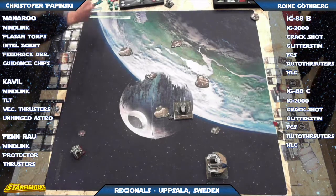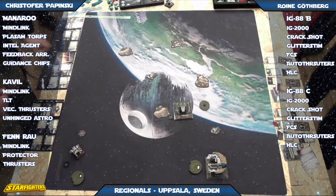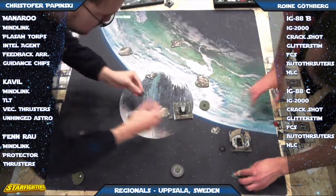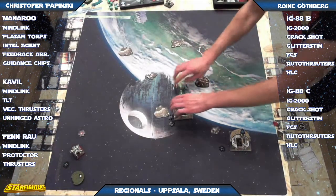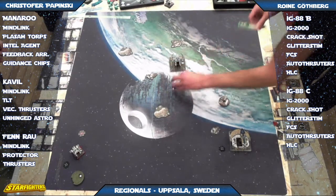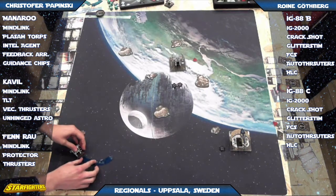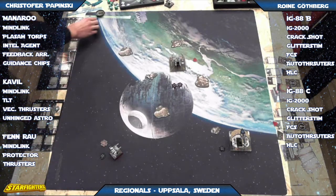They're trying to swing Finrao around to get him back into the fight, chasing down that IG-88. Manoroo is just going to turn in. That IG did a K-turn. He's got one hull left — really, the only option for the IG at this point is to save for points and let the time run out. But I have a good feeling there's a lot of time left, and there's not a chance of that.